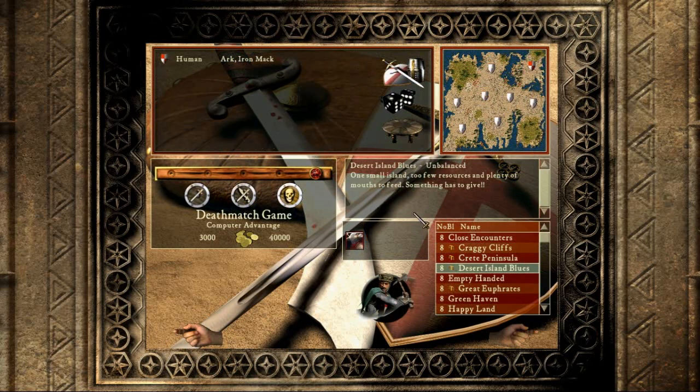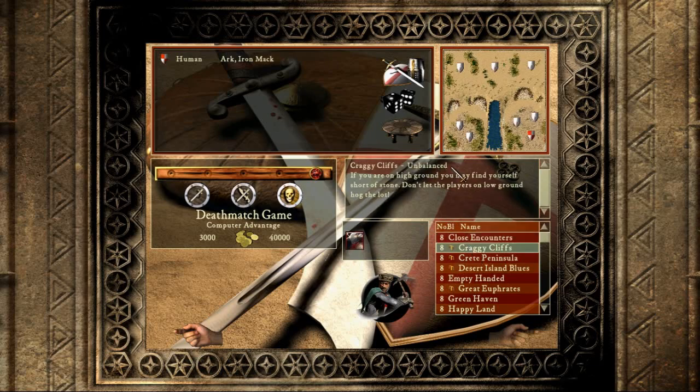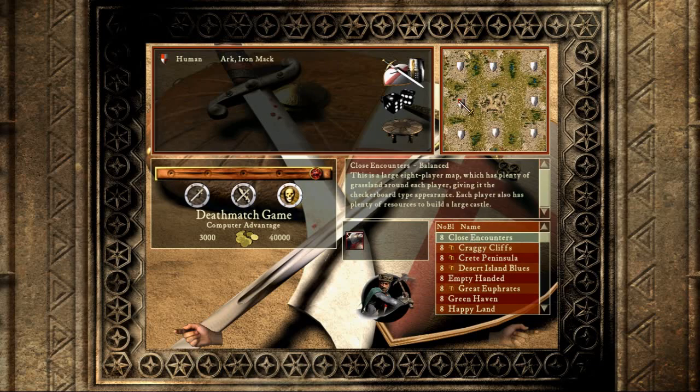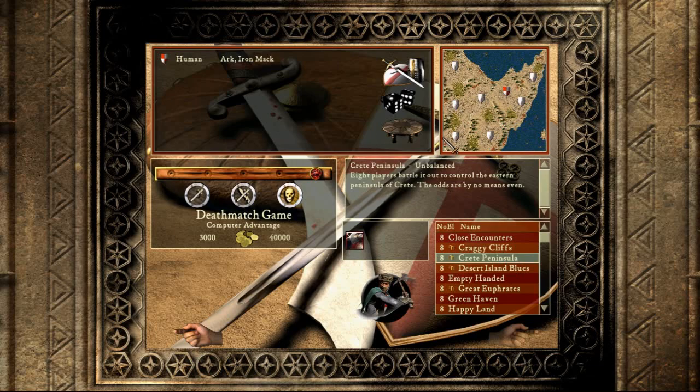Topic three: you've got to check maps, especially in multiplayer. Here is a balanced map where everybody gets equal positions and resources. Next, a map like Craggy Cliffs is unbalanced — one side has no mineral resources, just a little grass and trees, while the other has the advantage. Map position also matters: if you're in a corner you only need to fortify the front, the back is safe and you have resources. But if you're in the middle you're getting attacked from all sides.